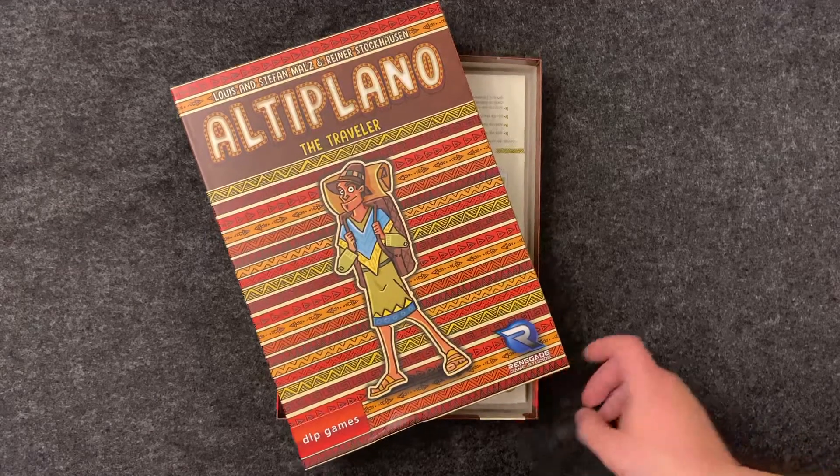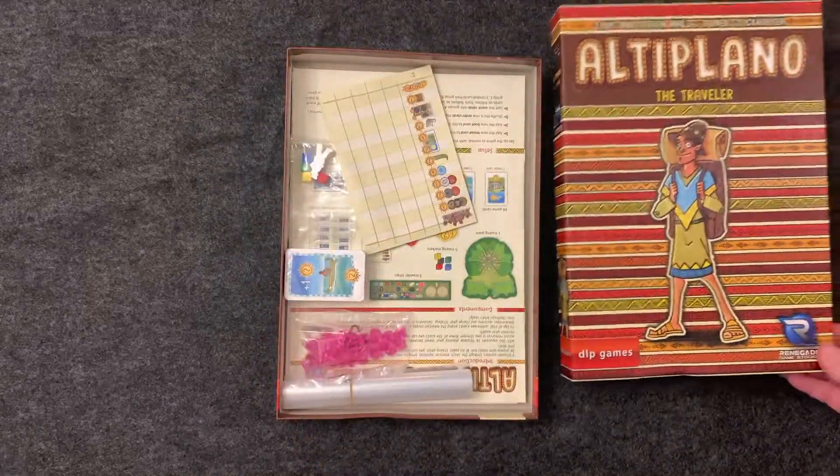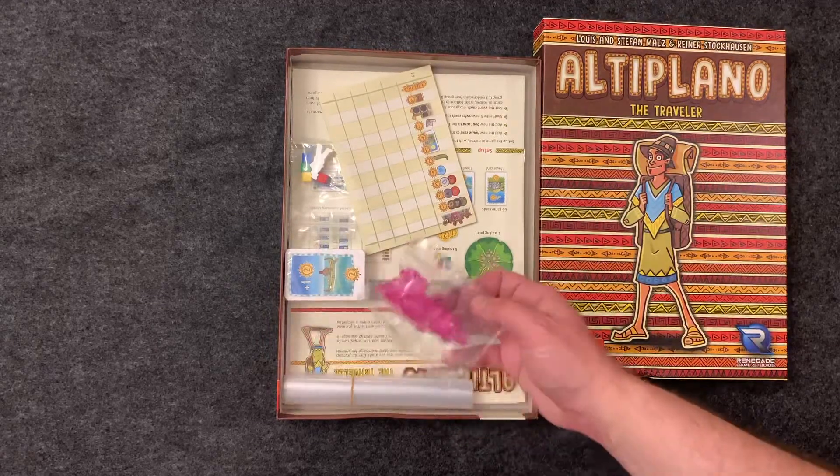This is a what's in the box video for Altiplano the Traveler, basically an expansion to Altiplano which was the spiritual successor to Orleans. So we'll take a look at what's inside.